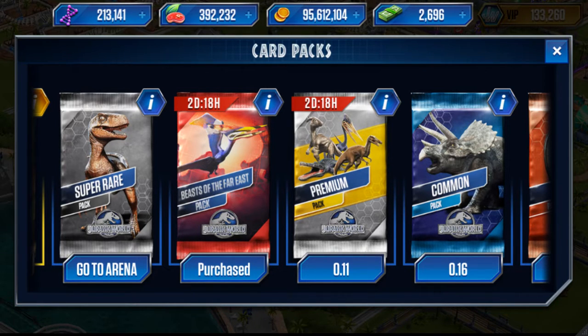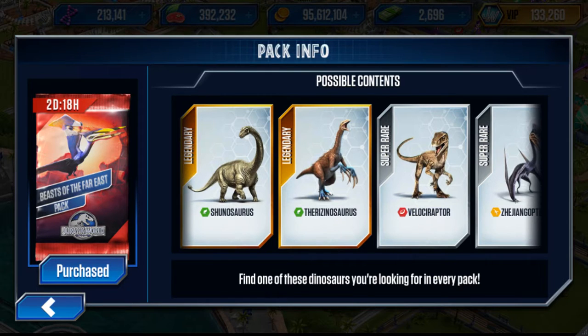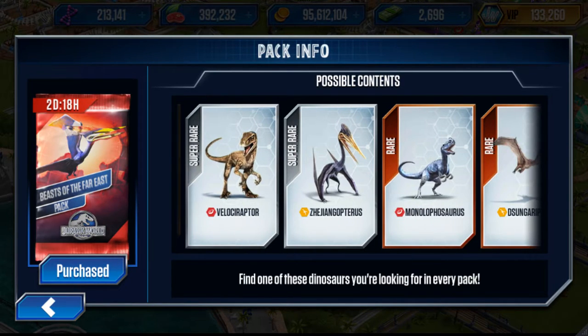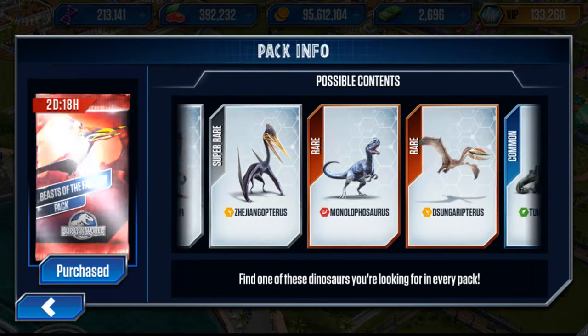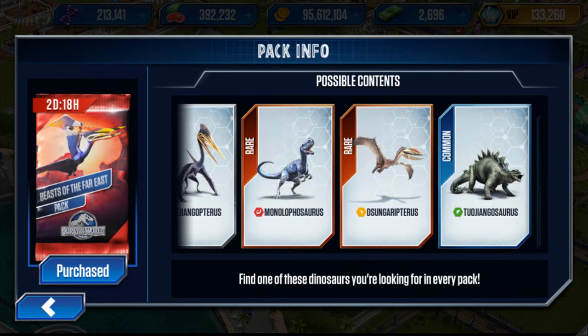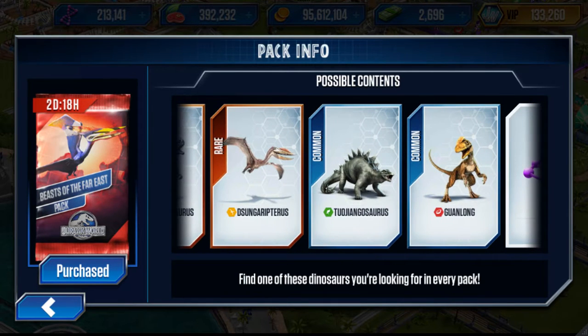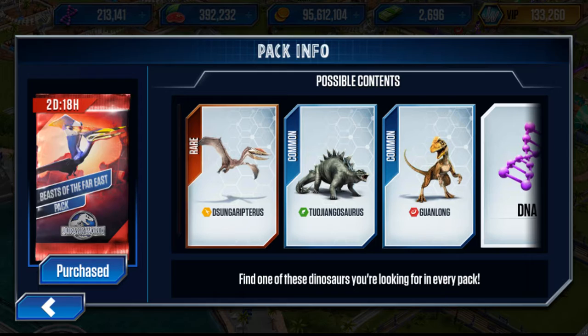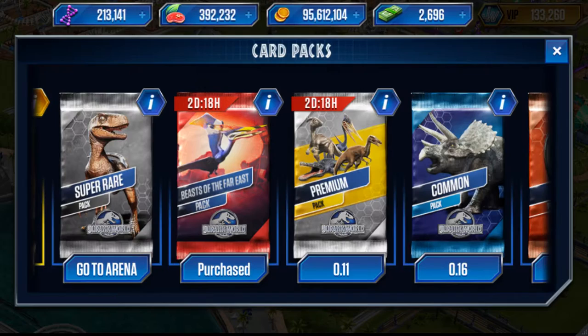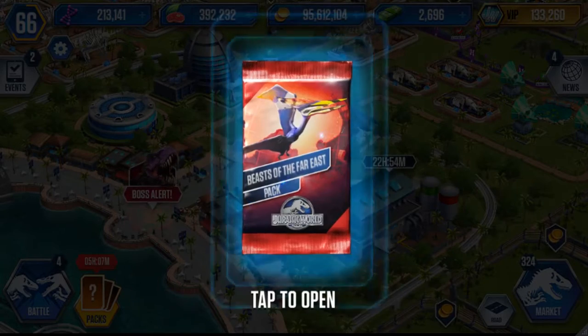We'll start off with the Beasts of the Far East packs. In these you can get a Shonisaurus, a Therizinosaurus, a Flosraptor, a Csiangautopterosaurus, a Monolophosaurus, a Dsungaripterosaurus, a Guanlong, plus DNA, coins, cash, and food. Let's get into it and start opening some of them.